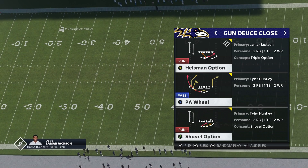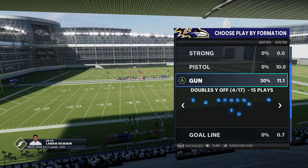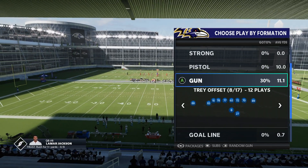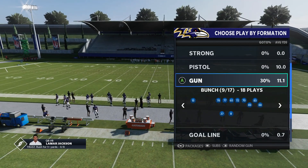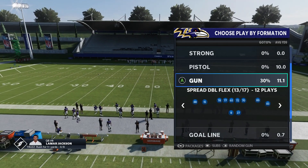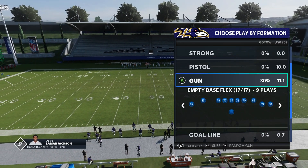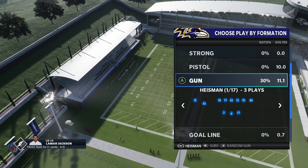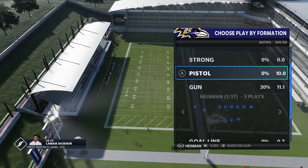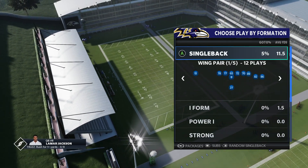You've got the Heisman package, of course. You've got a lot of QB power runs and stuff like that — the jet sweeps. It's just a playbook that's a lot to deal with if you really scheme with it properly. But you still also have really good passing sets like tray offset, bunch, bunch open. You've got spread stuff, trips tight and flex, which is very good, and some five wide spread stuff. It gives you a little bit of everything. But if you've got a Lamar Jackson or Kyler Murray type QB, this playbook offers a lot of unique stuff that you just can't find in other playbooks.